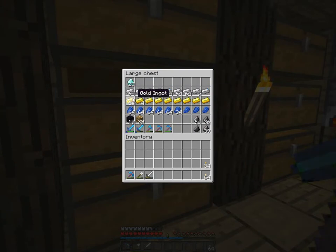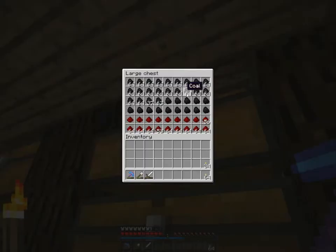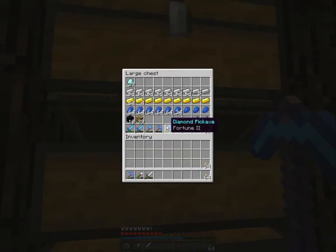This is all the iron I have, and all the gold I have, and all the lapis I have. As you can see, I organized my chests a bit better. Coal and redstone are catching up here.